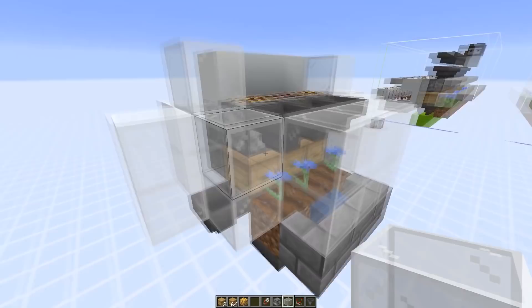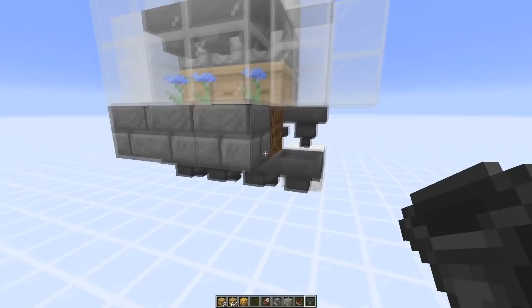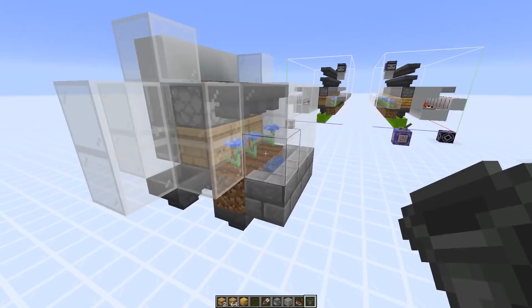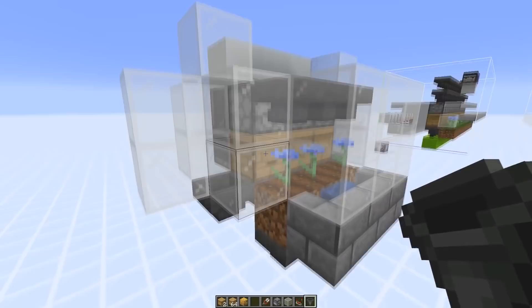The hopper setup is also a bit different — we've got extra hoppers under the farmland and one additional one on the side, because some items fall out to the side. This way we're collecting really all of the items. I tested this for about 2 hours and saw only one honeycomb glitching out to the side, so more than 99% is getting collected. You could probably also use hopper minecarts directly under the beehive, but that's quite expensive in terms of lag if you use a lot of them.